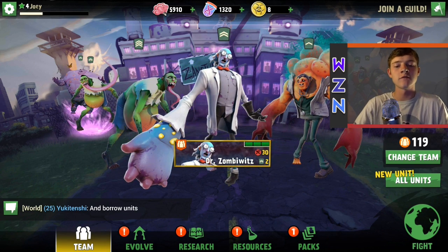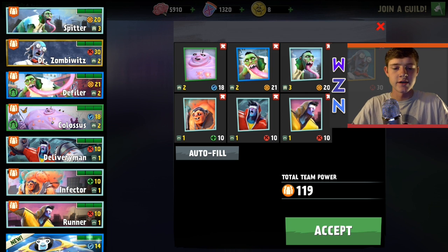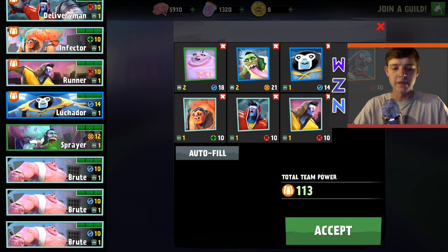I'm actually on my lower level zombie account that's connected to my lower level survivor account, so I haven't played with this one too much, but we do have a solid little group here. I'm going to swap out the one spitter, leave the defiler, and throw in Lucador. There he is — what a beast. Let's accept that.